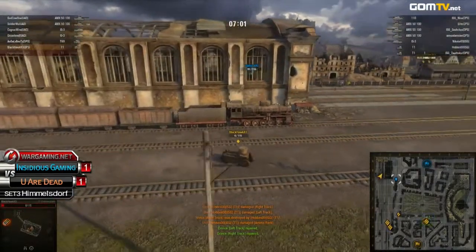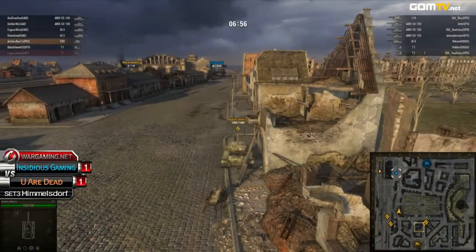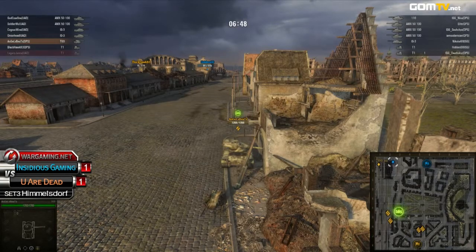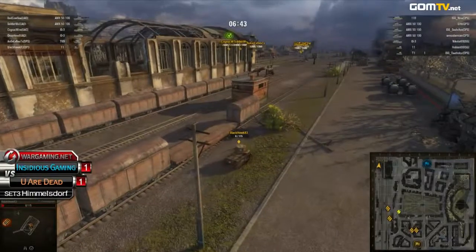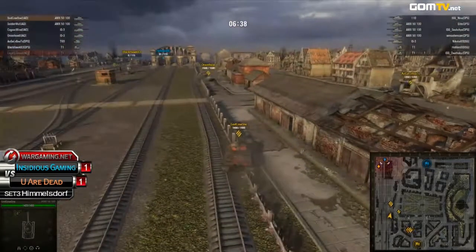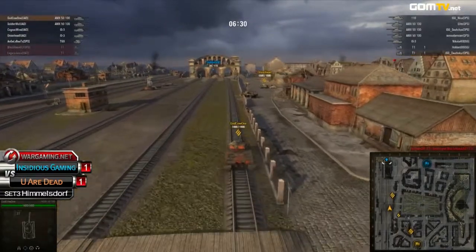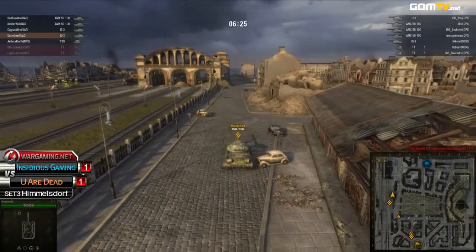Blackhawk's probably going to go down — he only has like six hit points left. But it was a necessary strategy here. And now it does look like UAD is splitting up — actually sending like three of their heavier forces to the west road. They might be sending everybody in. They did spot only one T1 guarding the western side of the map, so they're pulling up their forces right now and could possibly be going for a full-on push.